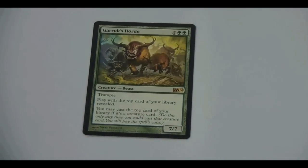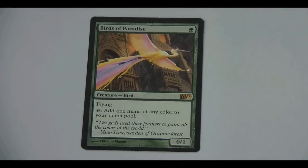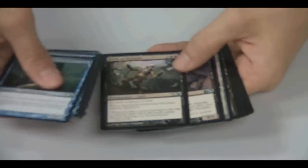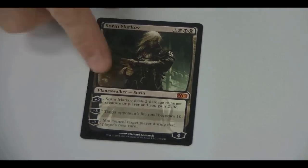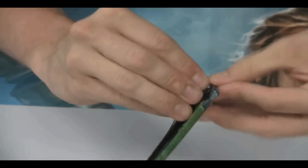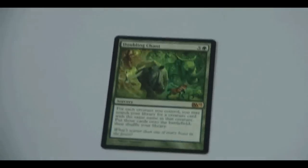Garruk's Horde — that's also the card for the release event if you come tomorrow on Saturday, with alternate art. Birds of Paradise — can't have a core set without him nowadays. Another Sanger Vampire, another Smallpox, Dragon Skull Summit, foil Giant Spider — the only card to be in every single core set. Sorin Markov. So Sorin and Gideon are reprinted, and then Jace, Chandra, and Garruk are brand new. Liliana and Ajani say goodbye to core sets. Doubling Chant — brand new one. This is pack number 24.